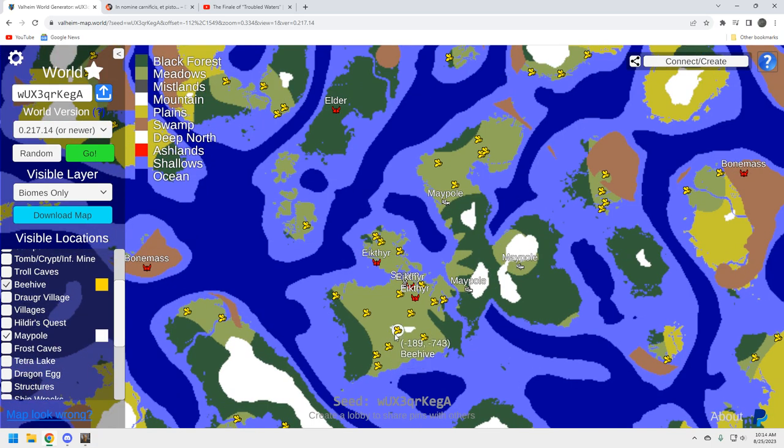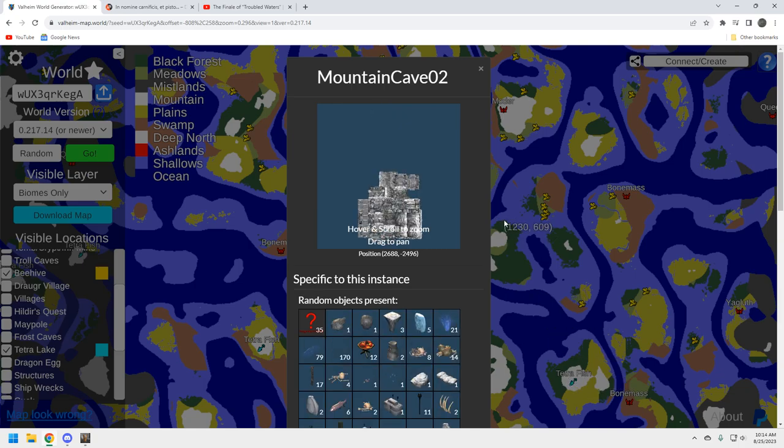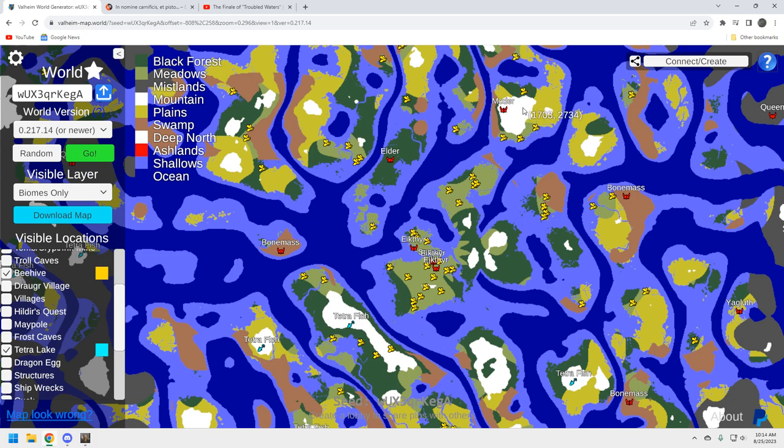For beehives — there are plenty of queen bees around on the starter island. Gather three or four of them early, build up good early food stores, and before long you'll be overproducing honey. For tetra lakes — we don't have one up here by the Moder. It would be great if there were one by this Moder location, which already has the crypts, the Hildur quest, and dragon eggs. We don't have that, but it is what it is.